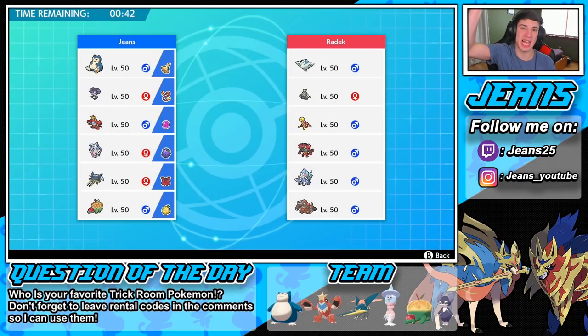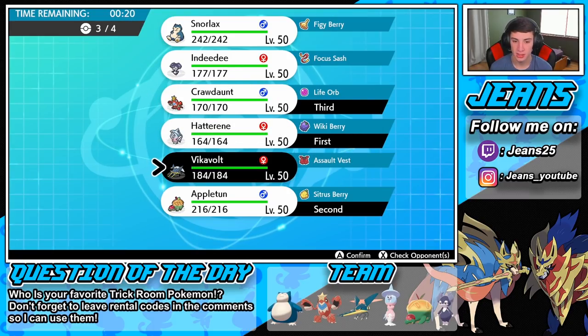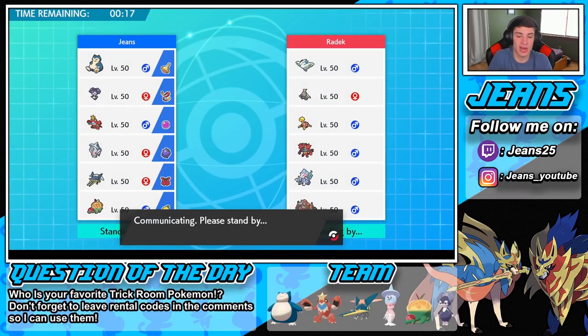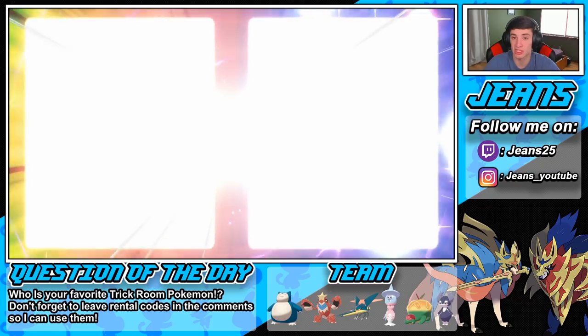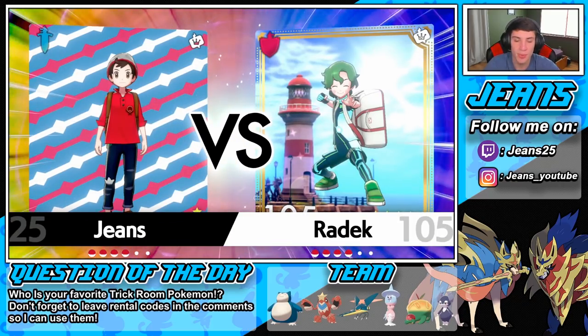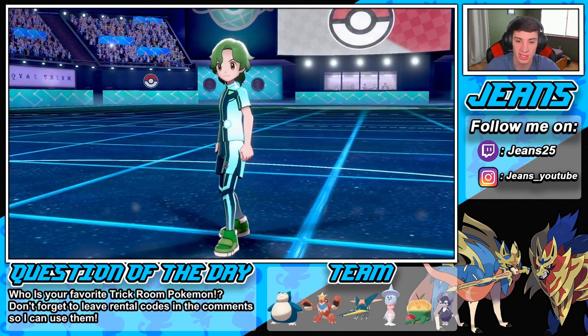If you're hanging out with me, give me a hashtag trick room squad in the comments. Look at the little sprite of the Shedinja — it's cracking me up. I might just let him set the trick room. I'm going to go Hatterene and Appletun as the lead, then Crawdaunt and Vikavolt in the back. Actually maybe I should have led Indeedee since he might have Fake Out on Incineroar — is he leading it? No, he leads with Togekiss.